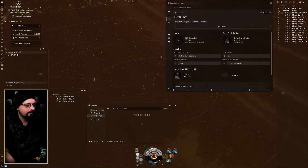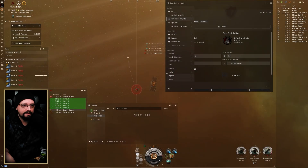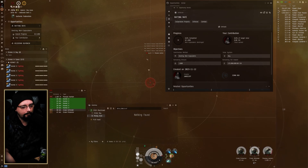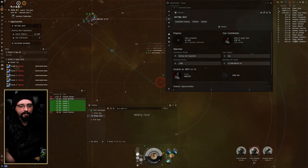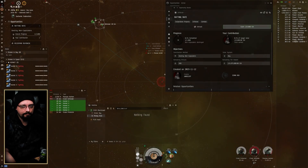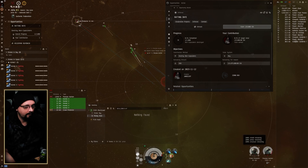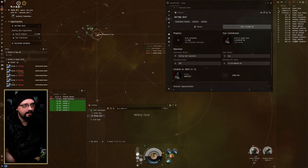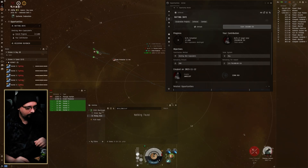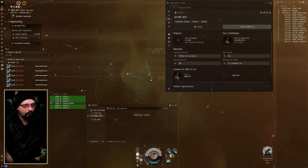When corp projects first came out I didn't really use them much because there wasn't a way to automate the payment — it was a lot of manual management. But here we go, we got a rat kill which immediately gives us the ability to claim 125,000 ISK. That allows corp members to just go out there and make ISK. I figured I'd make this video for anyone running corporations who wants to know more about how this project and payout system works.